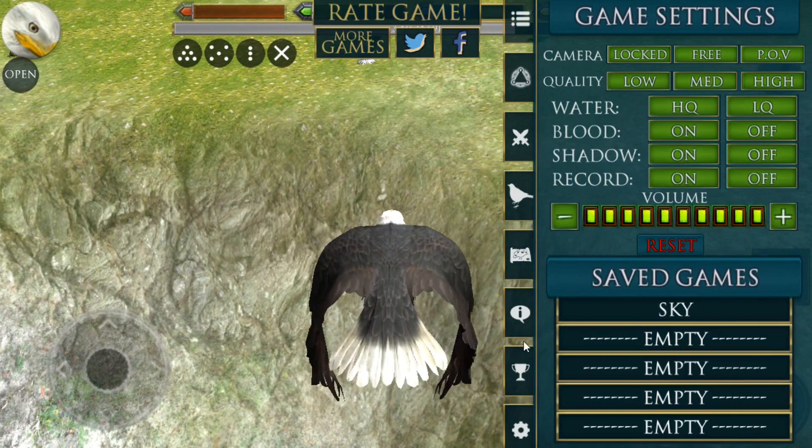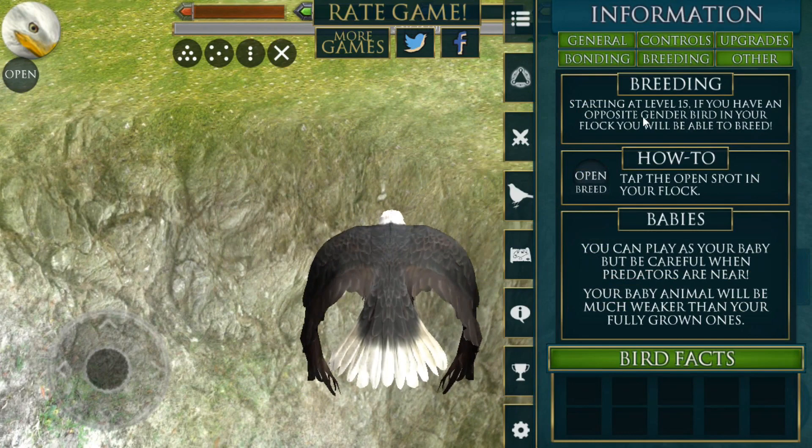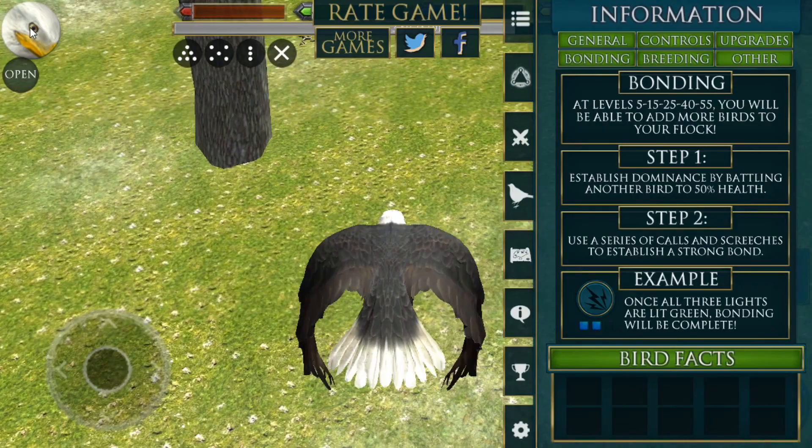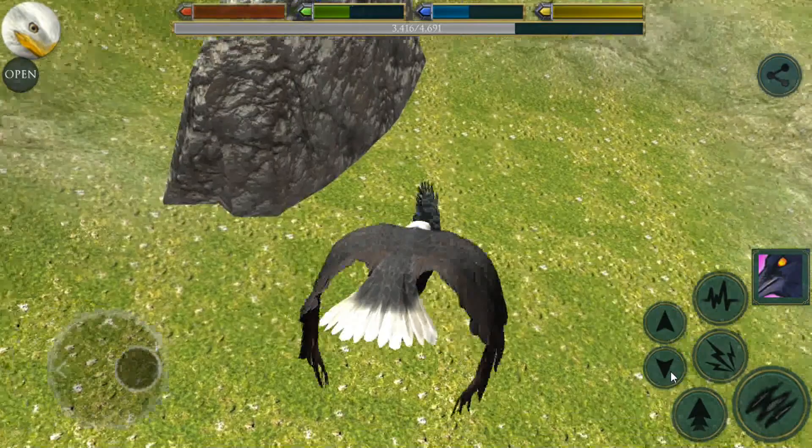So let's see what we have to do in order to get a mate. Hello everyone and welcome back to Ultimate Bird Simulator. Sorry about the randomness. Breeding - opposite gender bird - how-to. What if I just want to bond? Establish dominance by battling another bird to 50% health. Use a series of calls and screeches to establish a strong bond. Alright, so I have to establish dominance.